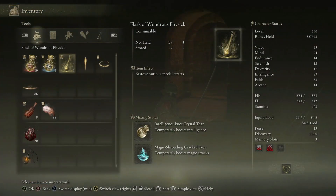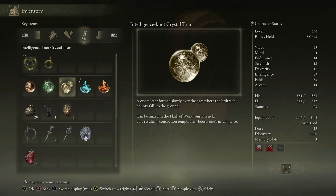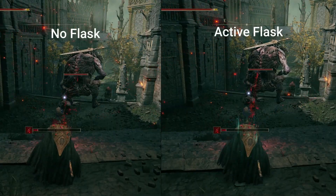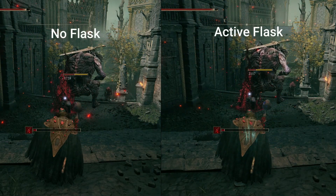In the Flask of Ondra's Physique, we use the Intelligence Knot tier for 10 bonus points into Intel and a Magic tier for 20% bonus magic damage. Both tiers will greatly raise the power of our spells for 3 minutes.